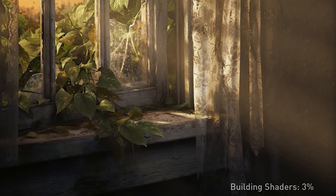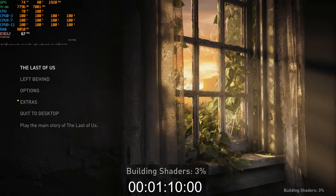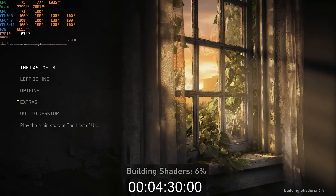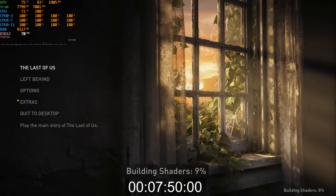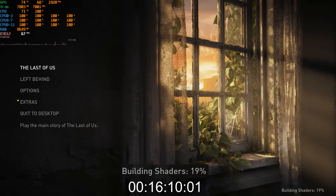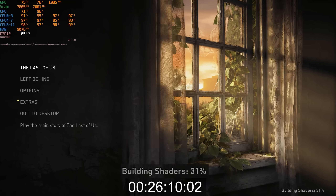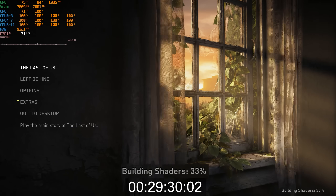On first launch, the game will start pre-compiling shaders. This is good and necessary to eliminate shader compilation stutters, but this process takes a lot of time. On my Ryzen 5 5600X, the game took around 35 minutes to finish, and I've seen people reporting it took around one to two hours on their systems — which is really unacceptable.